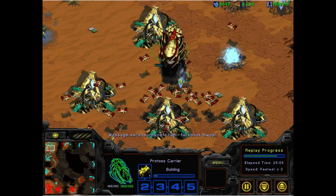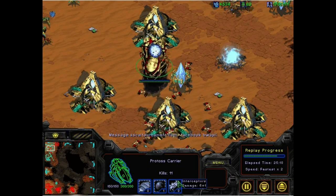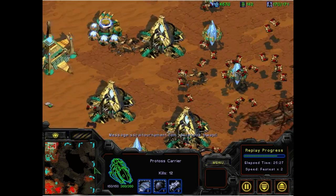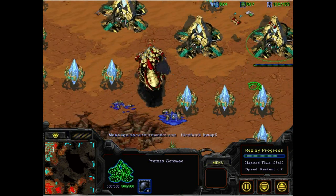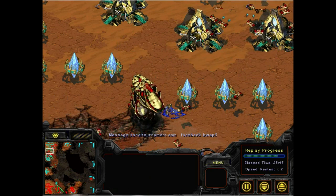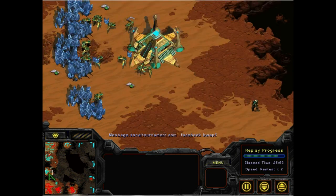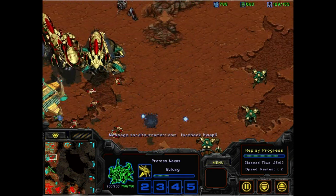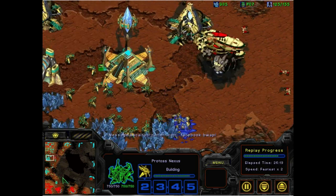The Dragoons are attacking interceptors and carriers. One takes a shot at a carrier, but overall the Dragoons are not really attacking — walking back and forth, taking cross-shots at an interceptor once in a while. All the while, the carriers take them down. XIMP's natural is almost mined out, the main isn't gone, the third is up and running, and the fourth is there. University of AlbertaBot seems to have given up, and XIMP is already one game up.